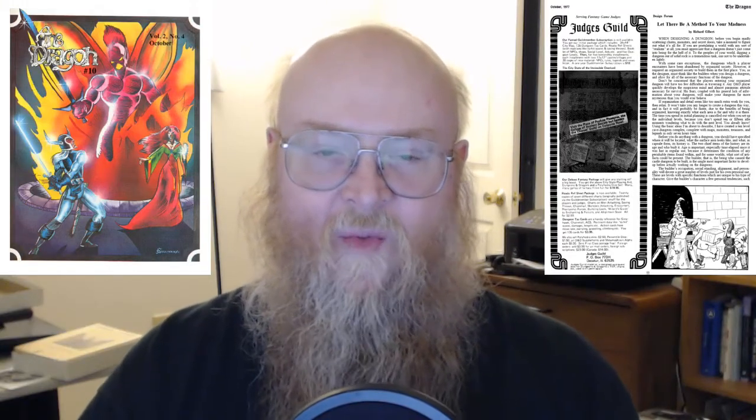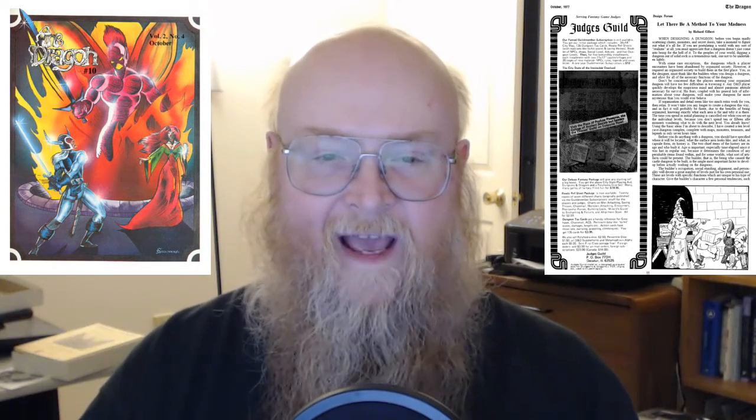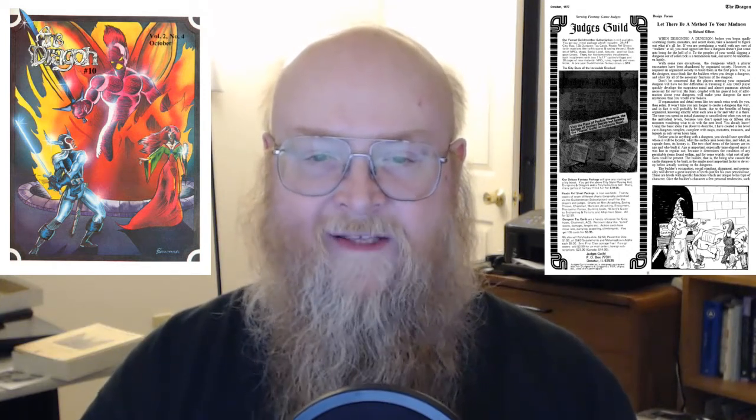Then in 1977, Richard Gilbert wrote an article called 'Designing a Dungeon,' published in The Dragon Number 10. It says: 'When designing a dungeon, before you begin madly scattering shoots, monsters, and secret doors, take a moment to figure out what it's all for.'